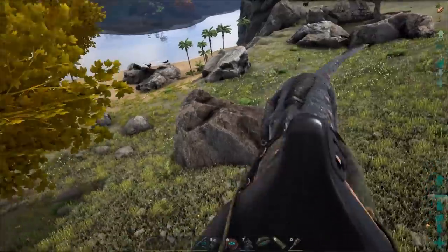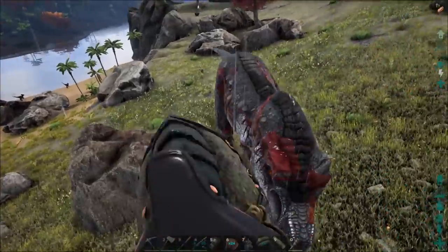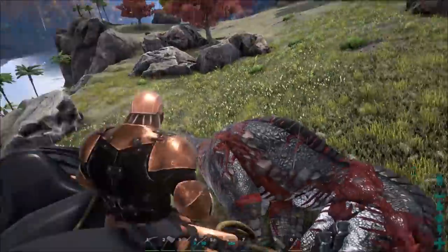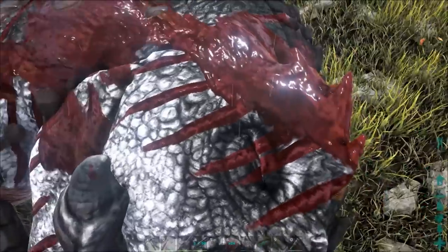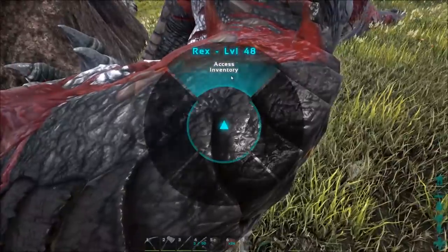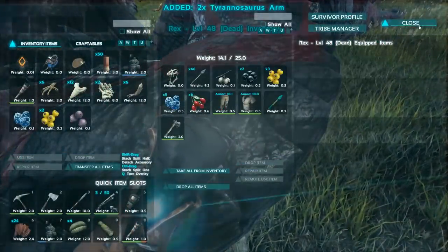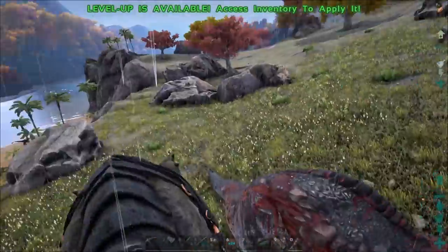And finally the Tyrannosaurus arms from the T-Rex. These don't seem to auto collect at the moment, so you might have to drop down and collect the arms from the body. Then when you've got everything, you go back to the obelisk.